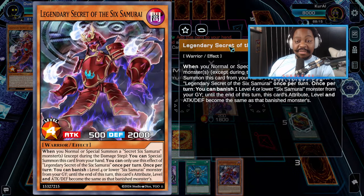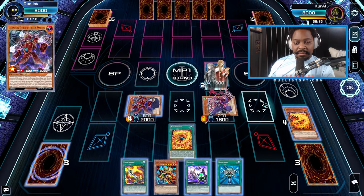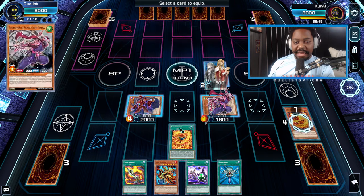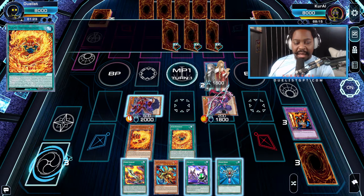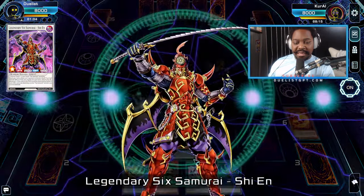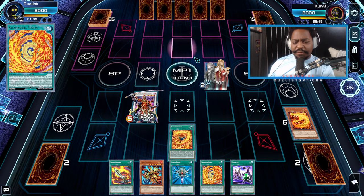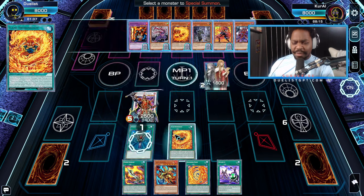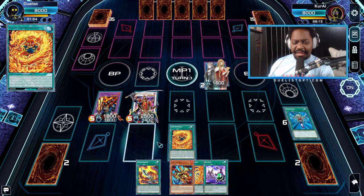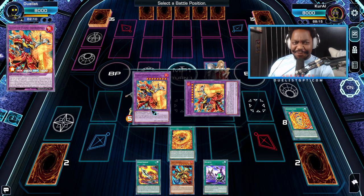Now we have the Phoenix Blade in hand and our field is set up. We use Salamandra from the graveyard and equip it to our Sixth Samurai, then go into the Synchro Summon. We summon Legendary Sixth Samurai She-In, and then we use Salamandra's effect to search our deck for the Salamandra Fusion. I'm going to use Monster Reborn to revive the Flame Swordsman, and with the Fusion spell, I'm going to bring out the Ultimate Flame Swordsman.